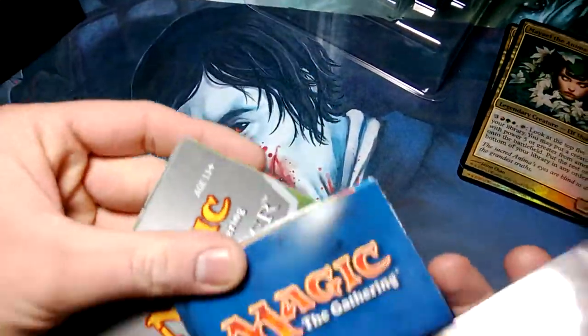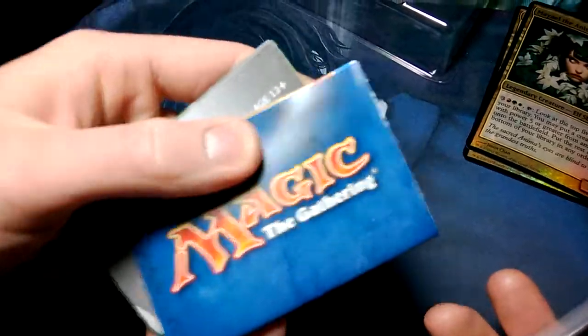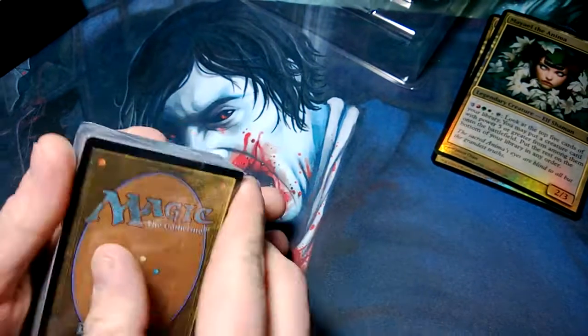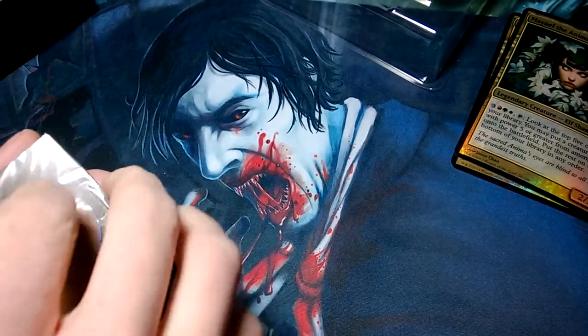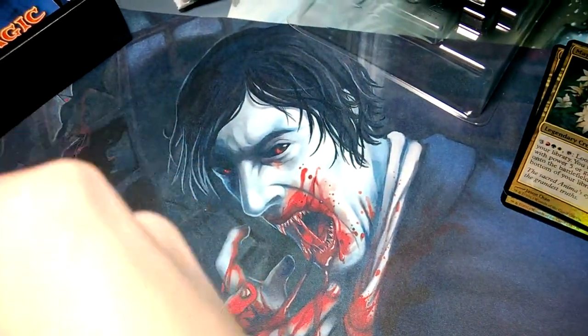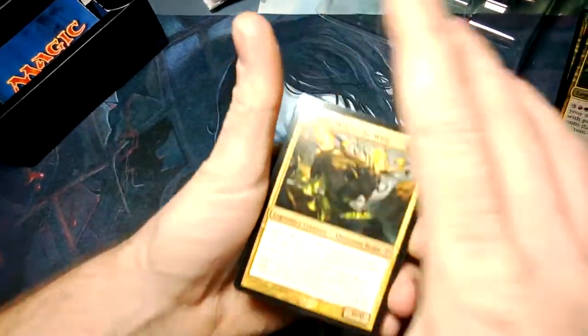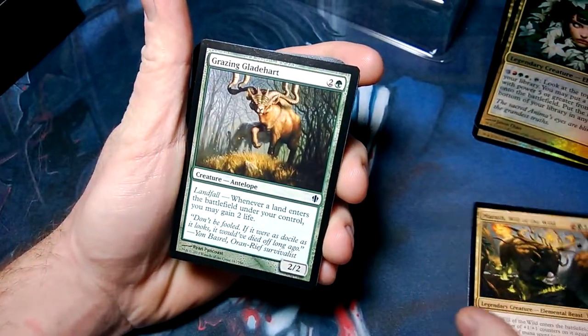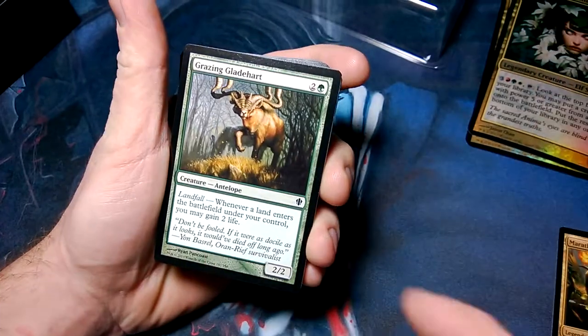Here's a couple of instructions — probably going to tell you how to play Commander and how to play the deck. And there's the normal-sized cards, not the oversized, in case you don't want to use the oversized cards as your commander. Behind that is the Grazing Gladeheart. This is the deck — the 100-card deck.